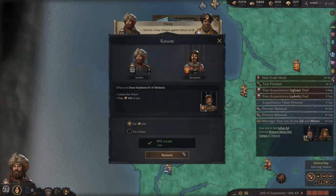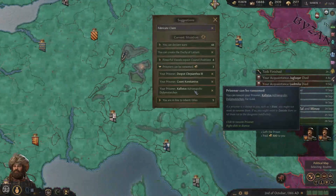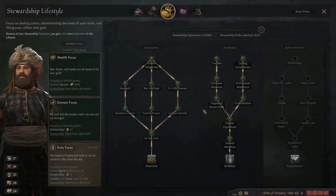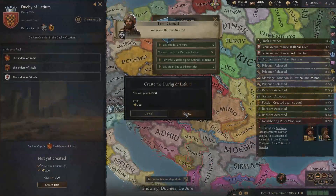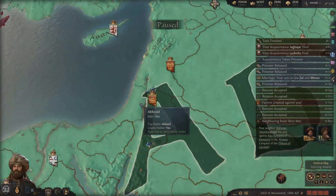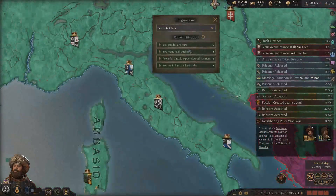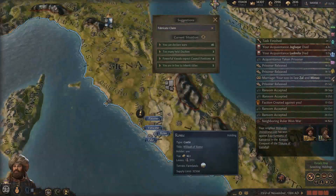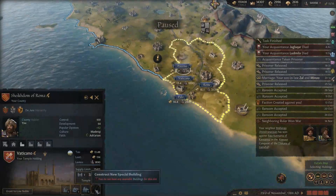That guy didn't go for it. We'll just ransom all these people that can't be converted - stinking up my prisons. The Architect Trait - very good. So if we have extra duchies, we're going to have three duchies: the Duchy of Latium, the Duchy of Palestine, and the Duchy of Baghdad. The limit is two, which gives a penalty - too many duchies lowers your vassals' opinion of you. I think that's okay; I'm willing to accept that.